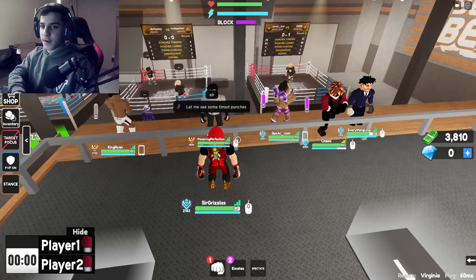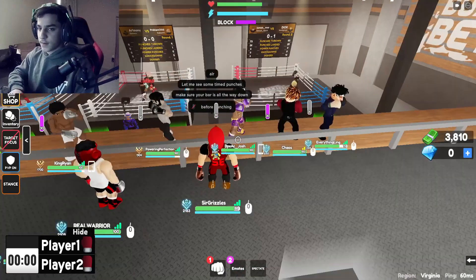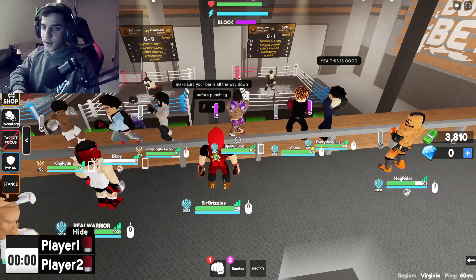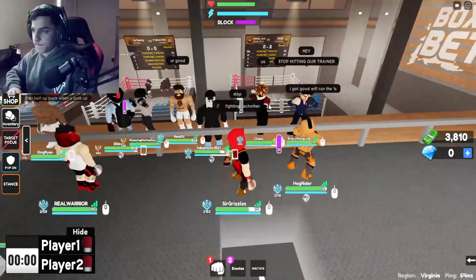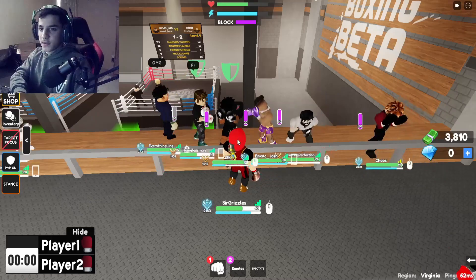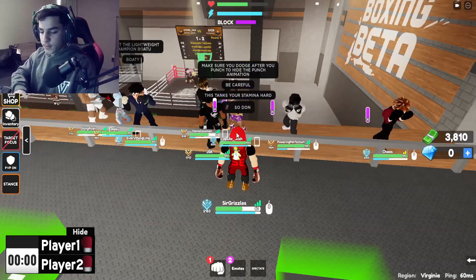Make sure your bar is all the way down before punching. Also make sure you block after each strike to heal up and get your stamina regained. Make sure you dodge after you punch to hide the punch animation — be careful, this tanks your stamina hard, so don't overuse it.